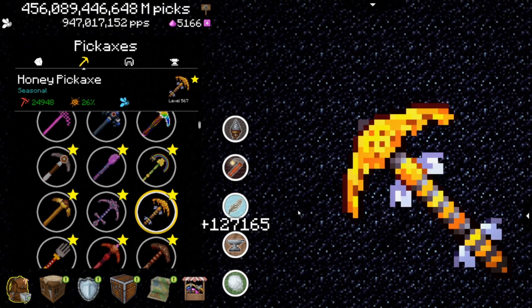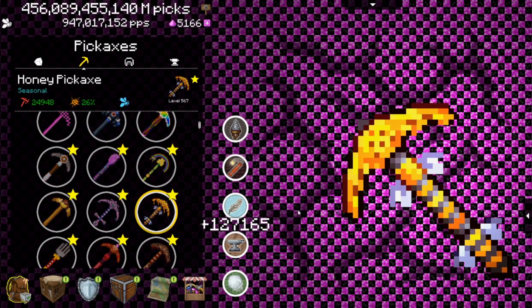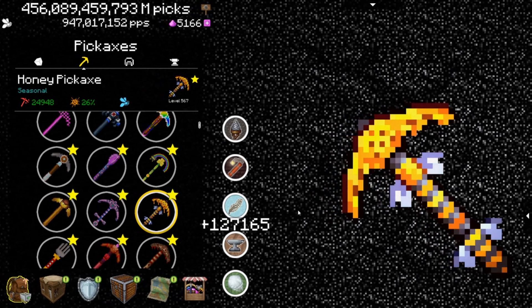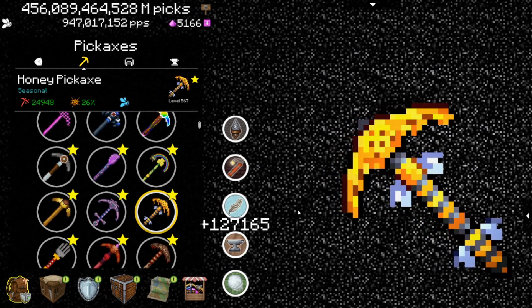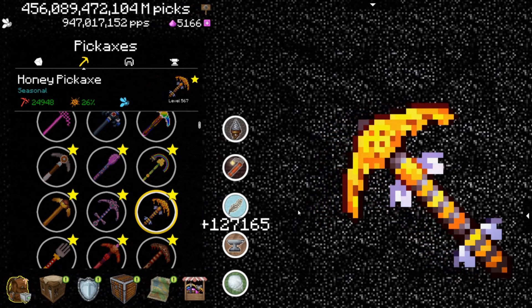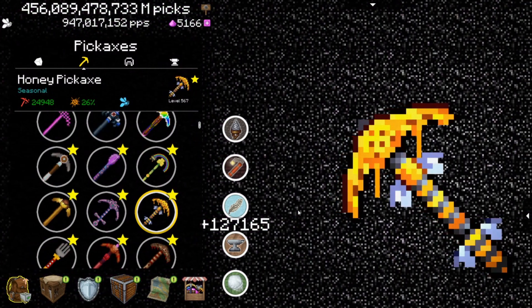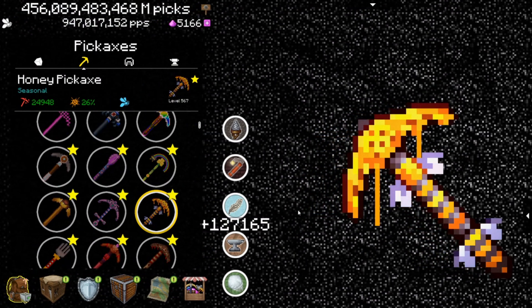Hello ladies and gentlemen, welcome to another video here on my channel. The honey pickaxe - the chances are actually pretty good that you received it in the first garden event one or two weeks ago. You probably used it to farm honeycomb and garden tokens, and you probably know it creates an explosion - and yeah, you probably never used it afterwards. But did you know that the honey pickaxe is not just okay, but actually the 4th best explosion pick in the game? Or that it's the single best way to farm gunpowder? Let's find it out.